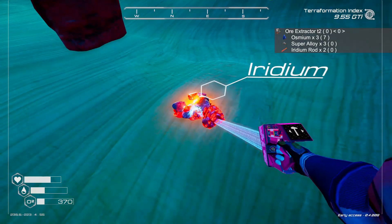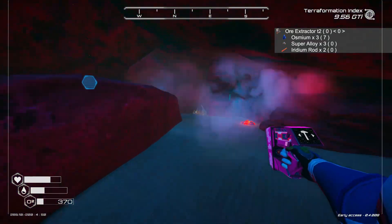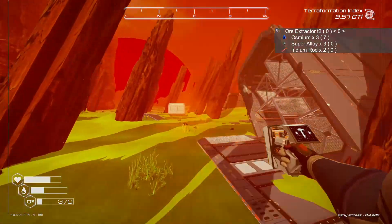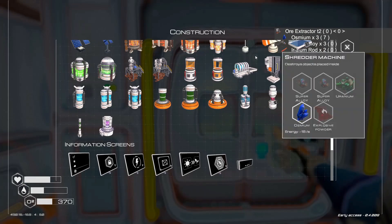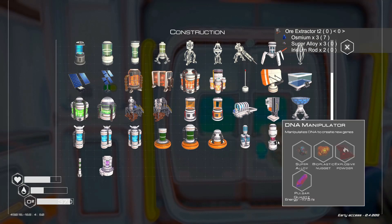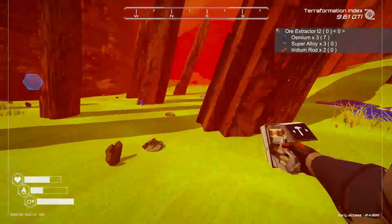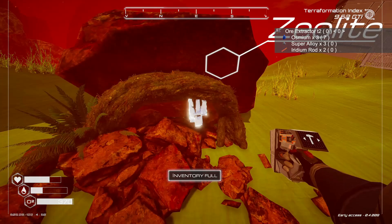We could build a Tier 2 ore extractor in here to bring in more osmium, or we can do it in the cave that's a little closer to base. We are zipping around on my Tier 3 jetpack. The other thing I wanted to show you was the nuclear fusion generator — we have unlocked that. If we need more power, we can build one of those. That is going to require pulsar quartz, which is made using the zeolite and super alloy. So we're going to have to continue gathering zeolite as we find it.